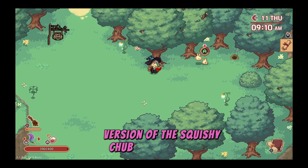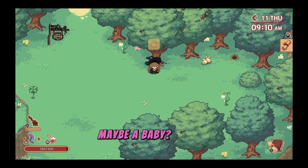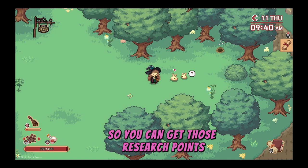The unique version of the Squishy Chub is literally just smaller than the regular version — maybe a baby. As per the game mechanic, if you have a quill equipped you can see a golden marker. Don't forget to mark it down so you can get those research points.